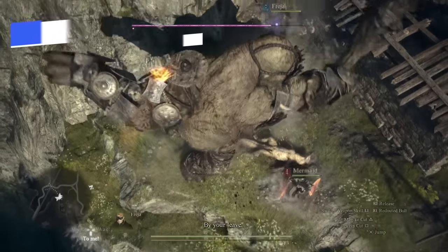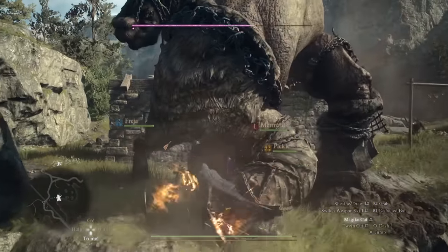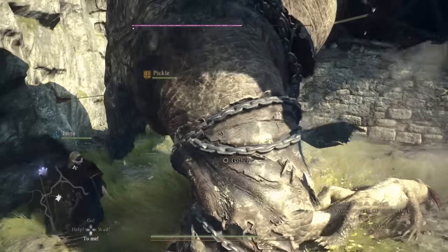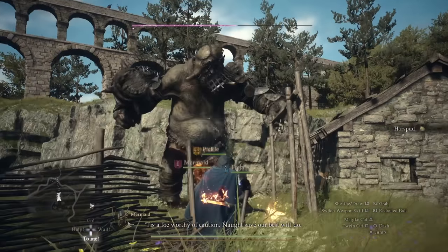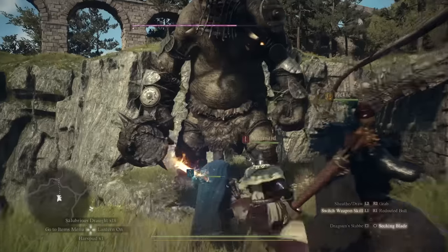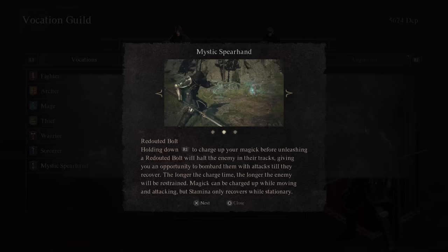What's really unique about the Mystic Spear Hand is that it is a hybrid vocation, both in terms of having melee options with the Duo Spear and ranged options with the Redoubted Bolt — or Foreboding Bolt when you charge the R1. It can do both physical and magic damage, giving a lot of flexibility. The Spear Hand also has CC potential, with Redoubted Bolt causing enemies to flinch, and the charged Foreboding Bolt freezing the target in place, preventing its movement.